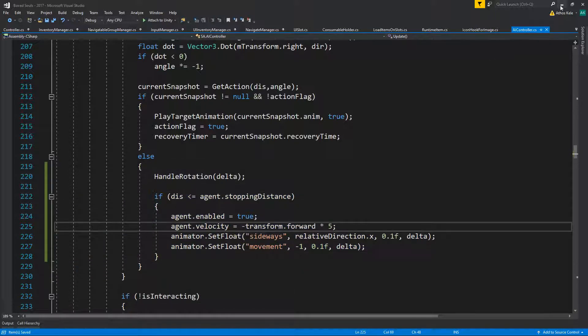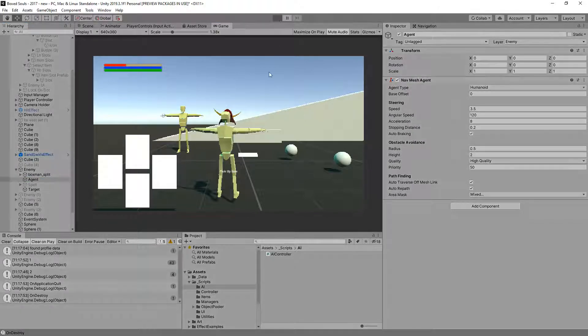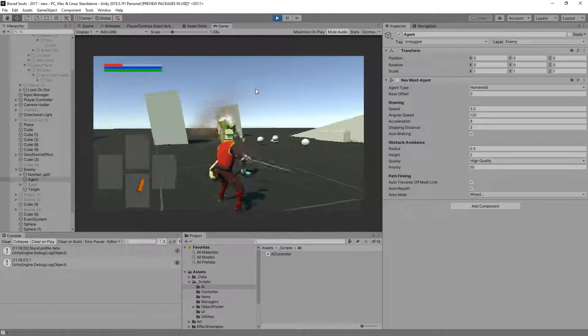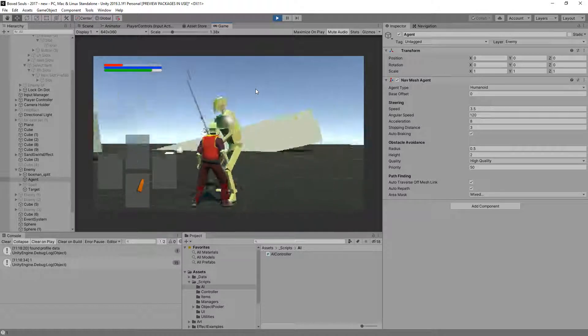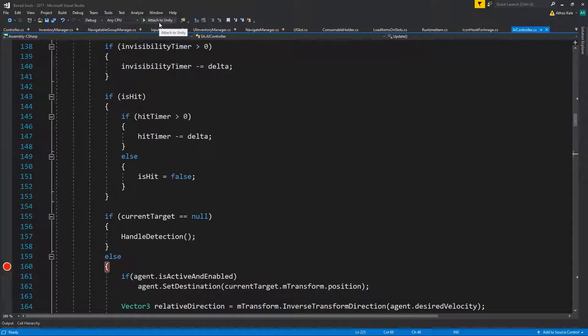Let's comment this out and see what's going on. I know why this was happening — if we were closer than the stopping distance, and his stopping distance is a somewhat large value... actually it's not that large. Maybe it was the auto-braking. Let's see. Okay, here's the deadlock again. Let's pause for a second and see why we are in the deadlock. Let's attach the debugger and open it up.